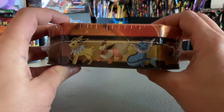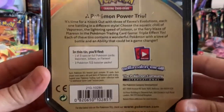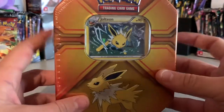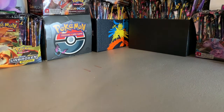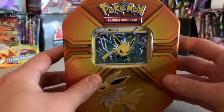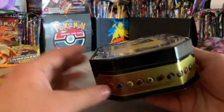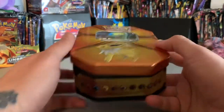My wife picked these up — I think they're Walgreens, Rite Aid, and CVS exclusives. Inside you get three packs, I believe they're Roaring Skies and stuff like that. She went to the store and grabbed one. As you can see, this tin is thinner than usual — they're usually pretty thick.